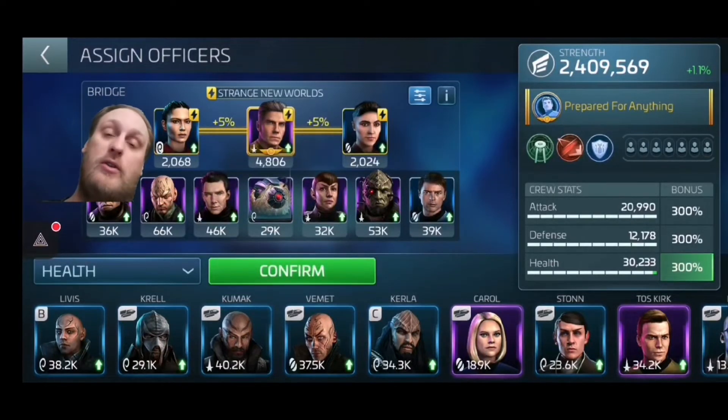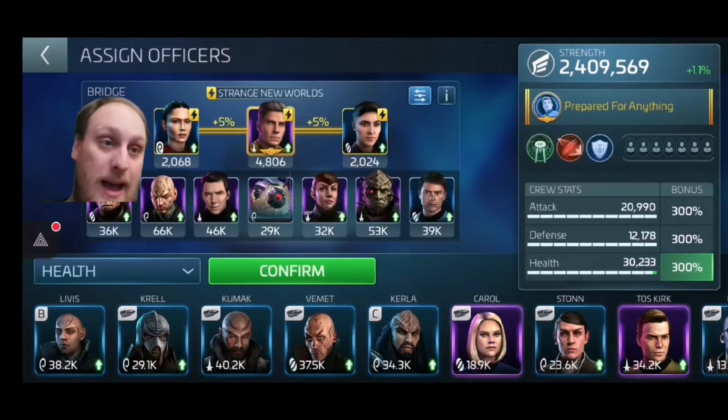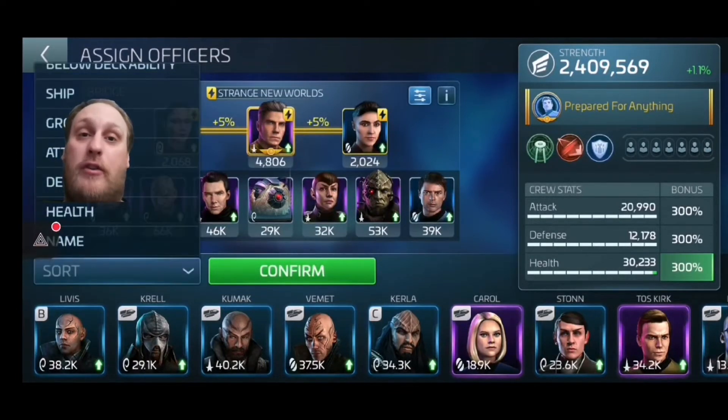Depending on how high level your officers are will depend on how many you need down here. For a 300% ship, ideally you need about the first three slots. If your officers are pretty good, you're alright. There are a few things that can affect officers, and that is your Academy — yes, your Academy gives you an officer bonus — and officer research.